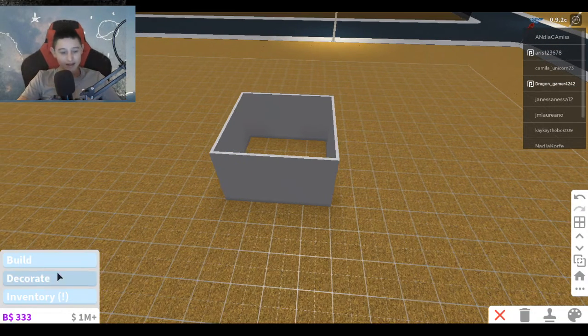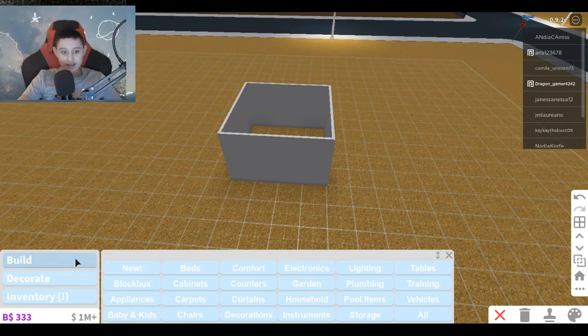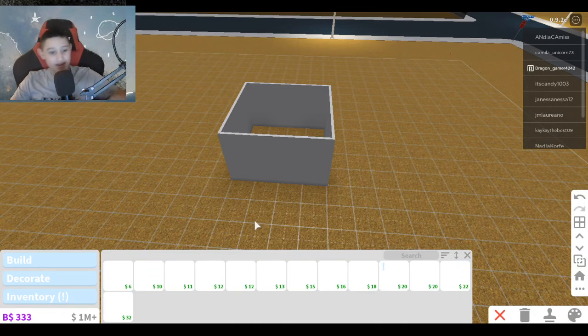We're going to go to build — or I think it's decorate — and find the roof. Where the heck is the roof? I haven't played Blocksburg ever since 2017 and I can't remember where the roof is. You guys are probably looking at this like, 'Simply Dragon, what are you doing?' But okay, roof right here — I'm so stupid!